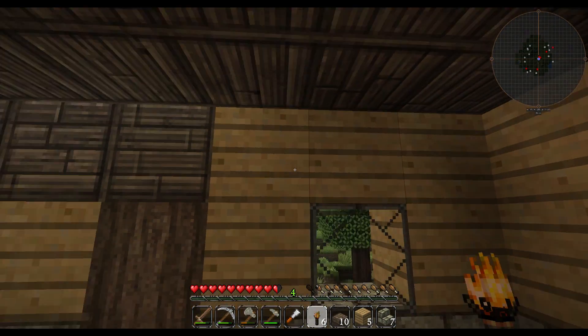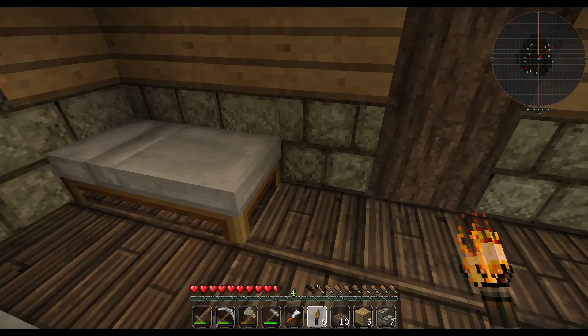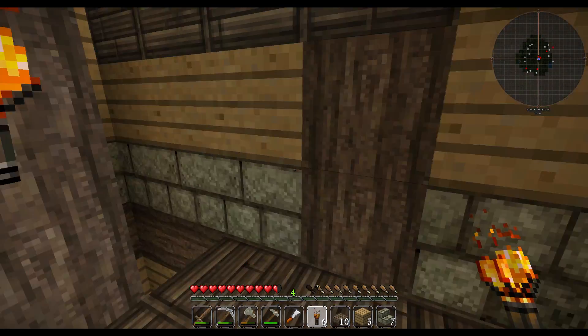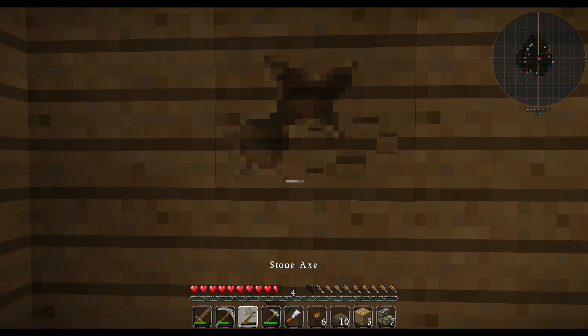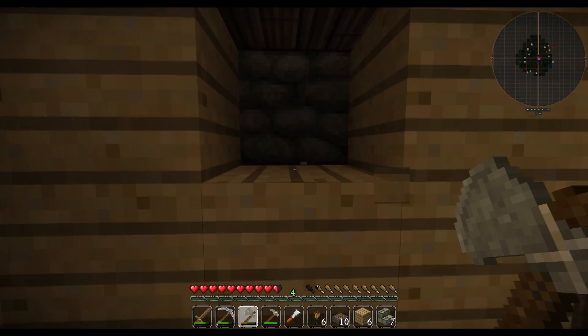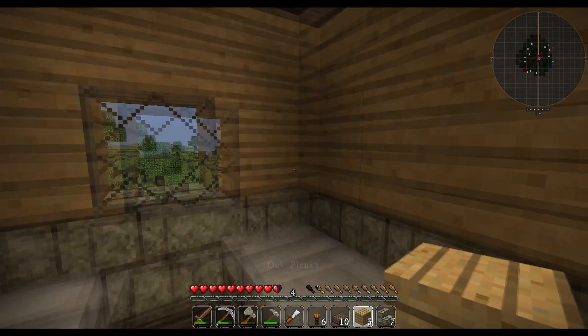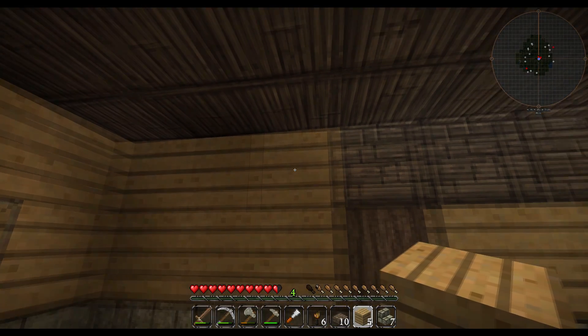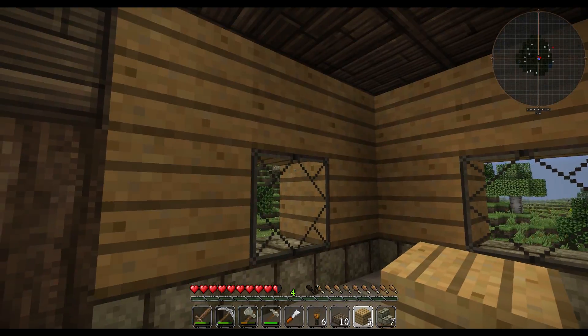What we need to do here is actually decorate all this up in this area. It's matching all the way around, which looks great. I don't think I can put a window here because it goes straight into the fireplace, but that's all good. We might actually do some bookshelves and stuff around the top here just to decorate that up.